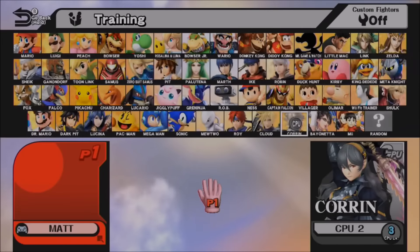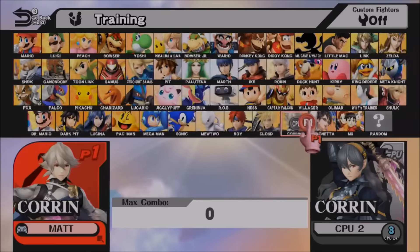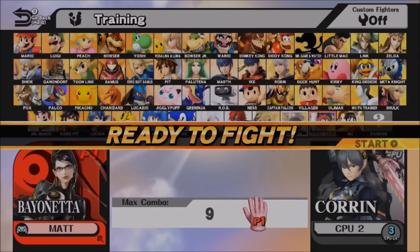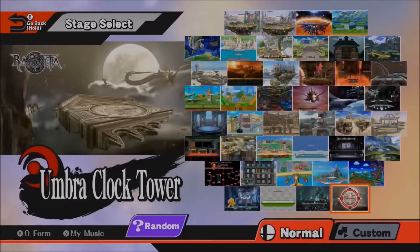What is up guys, this is Godlike Matt, welcome back to another episode of Smash Brothers. Today is a special day because the two new DLC characters just came out — Corrin and Bayonetta. In this episode we're going to be covering Bayonetta, and I'm absolutely picking her in her Bayonetta 1 costume because I'm way more of a fan of that one.